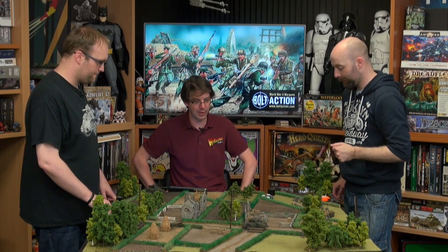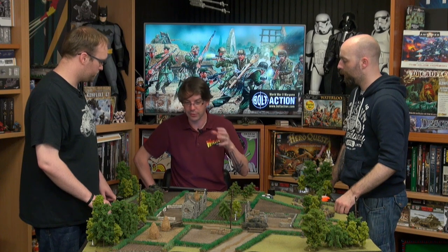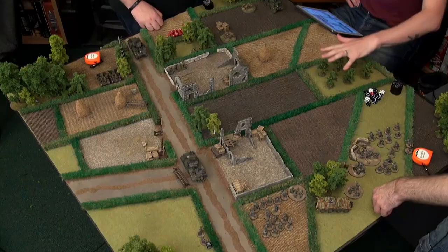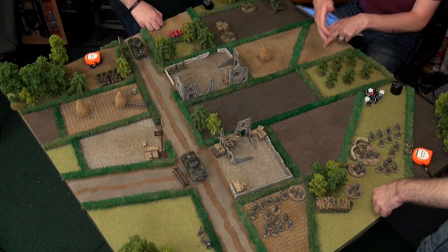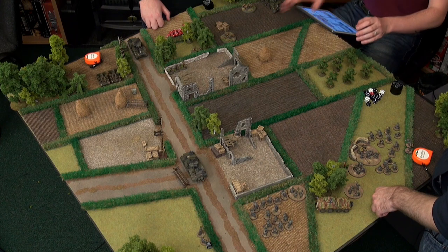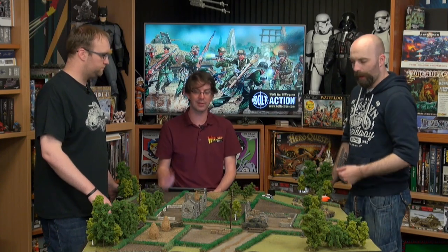Something worth pointing out: there's now something called dense terrain. Before the game starts, you designate area terrain — usually woods, piles of rubble. For this orchard, rather than using true line of sight through sparse trees, we've designated it as dense. You can see into it, and anybody in it can see out, but you can't see from one side to the other. It's great at blocking terrain and makes line of sight a lot quicker to resolve.